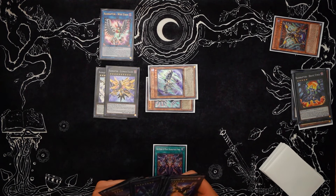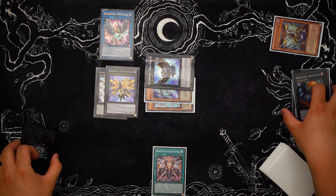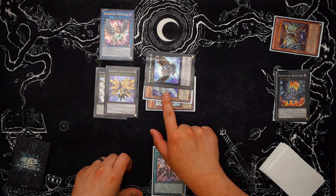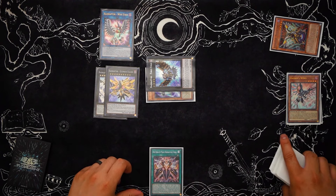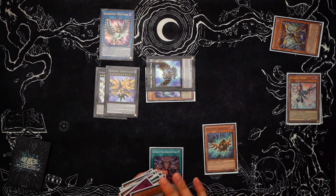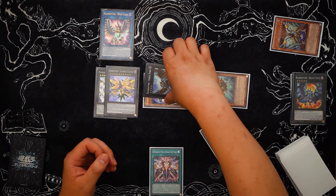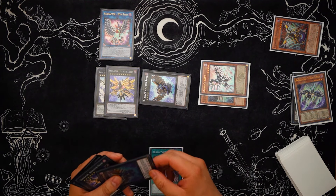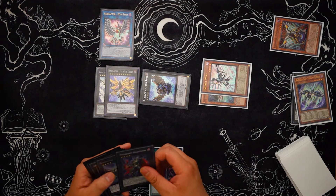Overlay into Force Strix. If you know they have no cards able to activate — no Imperm or Veiler — feel free to detach to get a second body. Otherwise, keep the Raider's Wing for targeting protection. Let's say they don't have it — detach, add Singing Lanius to hand. Because we control XYZ monsters, we can special summon Singing Lanius for free. Raider's Wing is in grave, detach the last material off Force Strix, and overlay these two into your second Force Strix. Or if you'd like, go into Evil Swarm Nightmare instead — that's totally fine. Either one is completely fine.